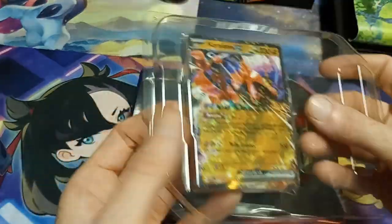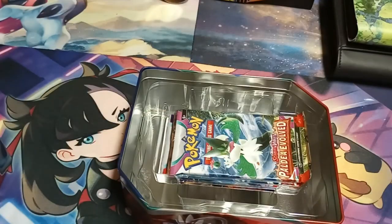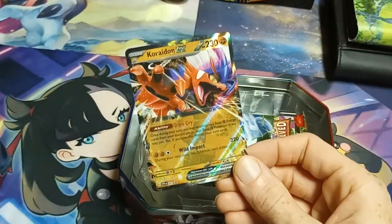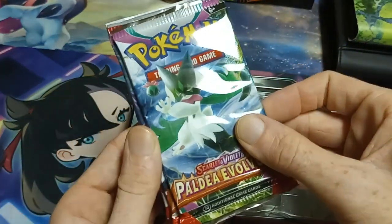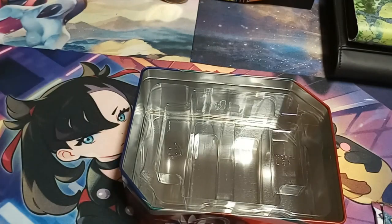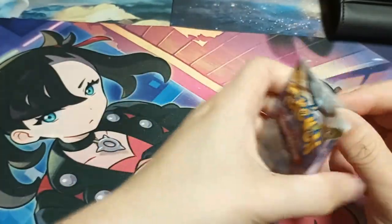We've got a code for the Mariodon and a code for the Cariodin. The Mariodon is actually one I need for a deck, which is why I was more convinced to buy these. We've got a variety here: Paldea Evolved, Scarlet Violet, Silver Tempest, and Brilliant Stars. I'll save the new stuff for last and start with Scarlet Violet — actually, let's go Silver Tempest first.